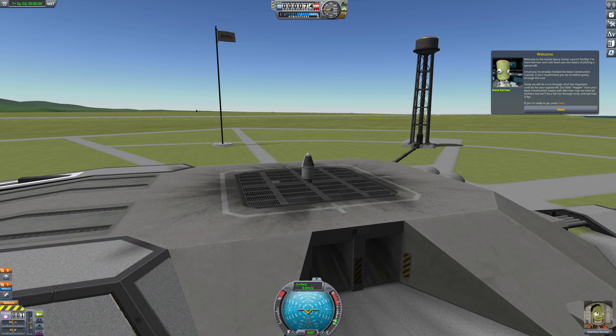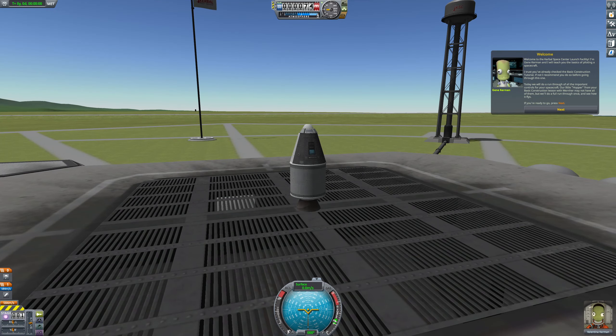Welcome to the Kerbal Space Center Launch Facility. I'm Gene Kerman, and I will teach you the basics of piloting a spacecraft. I trust you've already checked the basic construction tutorial. Today, we will do a run-through of all the important controls for our spacecraft. A little hopper from our basic construction lesson with Wernher may not have all of them, but we'll do a full run-through once and see how it flies. When you're ready to go, press next. Flying a spacecraft is all about being in control of a generally very chaotic situation. As a pilot, your main flight controls will affect your pitch, yaw, and roll.